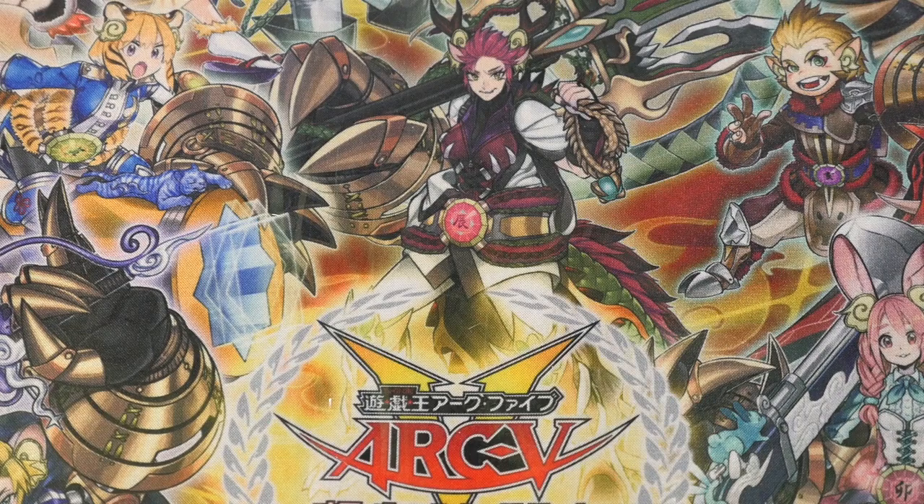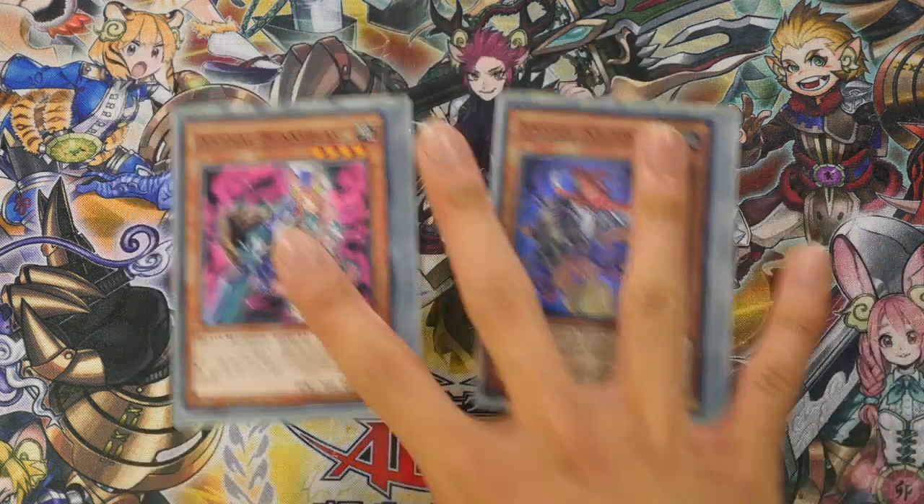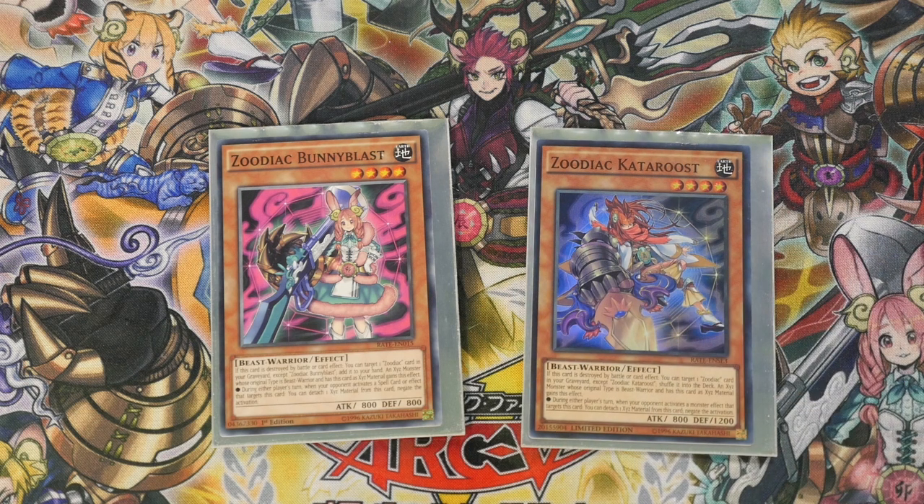I've dropped down Bunny Blast and Calivarius to one each. In game testing I found myself siding these two out, but at times Calivarius has been needed. Today I played against Dale and his Light Swans and I kind of needed Calivarius to stop those Fairytale Snow targeting Book of Moon plays. Bunny Blast is only there if the opponent plays Shallows, but mainly the reason why they're in here is to increase your chances of acquiring a Zoodiac card from your deck to hand. Today I lost one of my games because I didn't see any Zoodiac monsters in my opening hand.